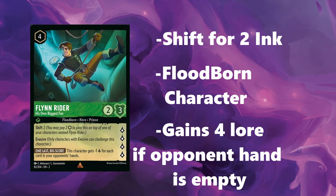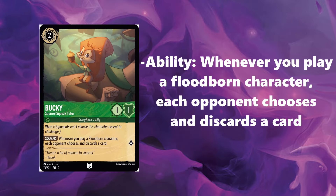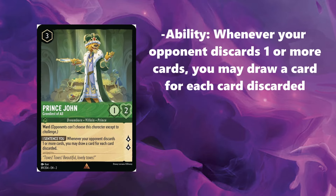Flynn Rider's Biggest Fan is a Floodborne, so we can start putting Bucky to work right away. At 2 ink, we have Bucky there to make your opponent discard a card every time you play a Floodborne character. Bucky is going to be one of the key parts of this deck — really want to try to get him in your opening hand. At 3 ink, we have Prince John coming in to also let us draw a card every time your opponent discards a card.